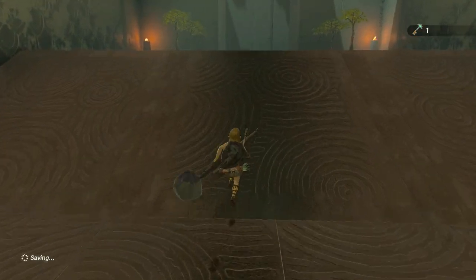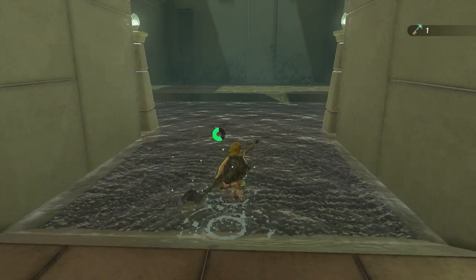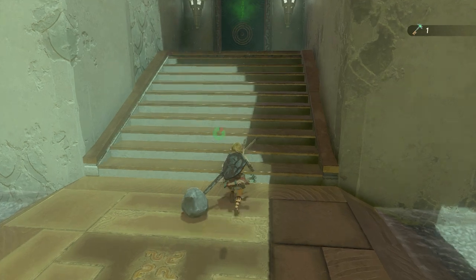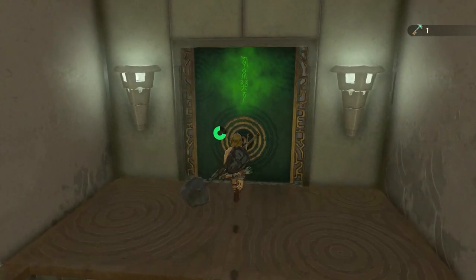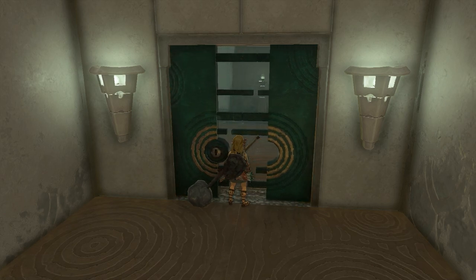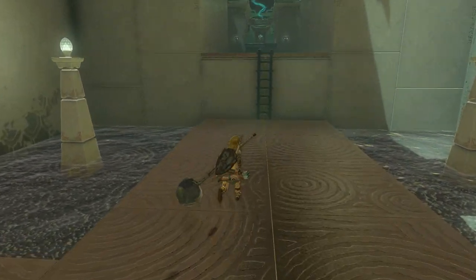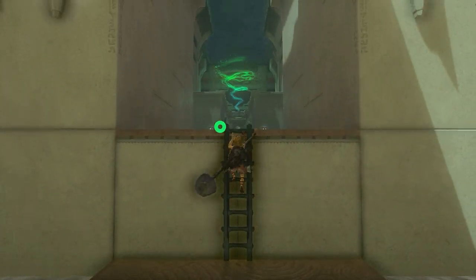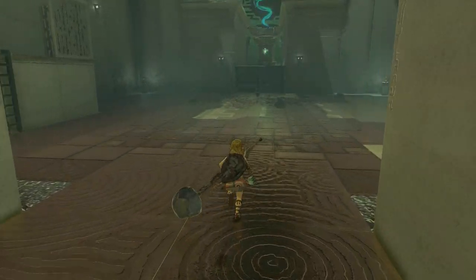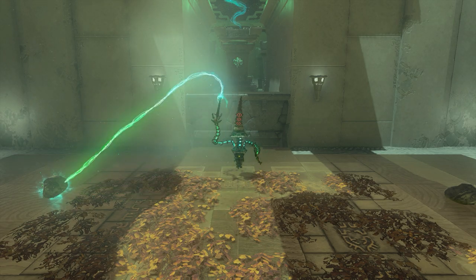Now we can continue our quest in this shrine. Walk out of here, go right up the stairs, and open the door with your small key. To our left here, climb the ladder and be careful — there is a guardian type here which we need to destroy.